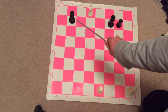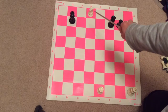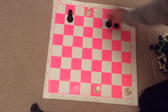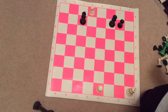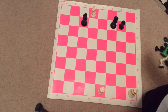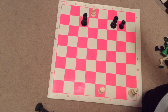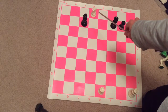Black's king has to move. Black cannot capture the knight, so I'm just going to go ahead and move the king. And it is White to move. I think it's pretty obvious — let's capture Black's queen with the knight.